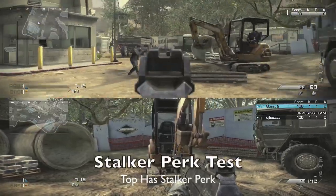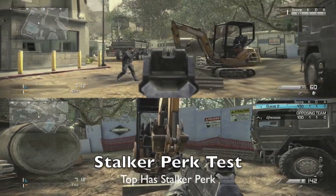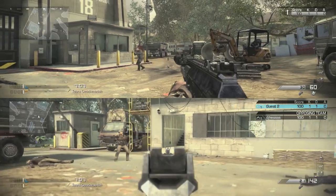Hey, what's going on guys? EGS here. I wanted to give you guys a comparison between three perks that I think are a little bit confusing, at least to myself: Stalker, Quick Draw, and Ready Up. So I wanted to do a little quick test here of all three.